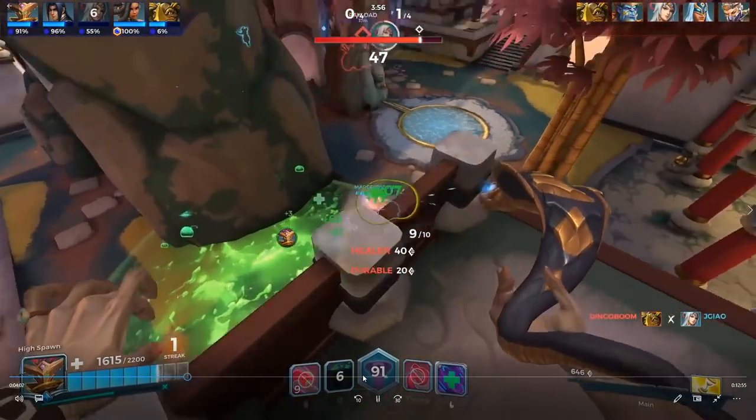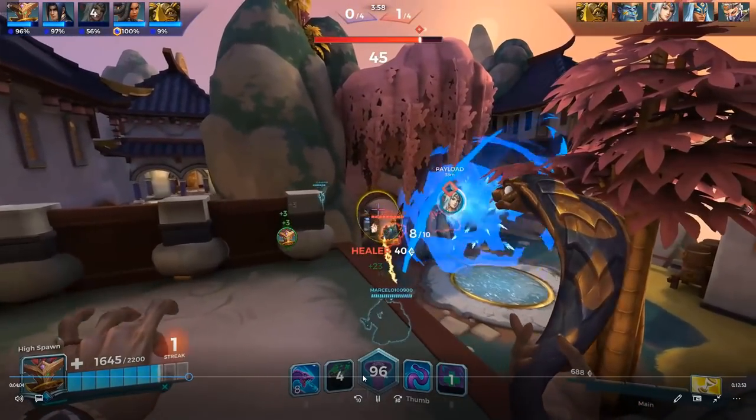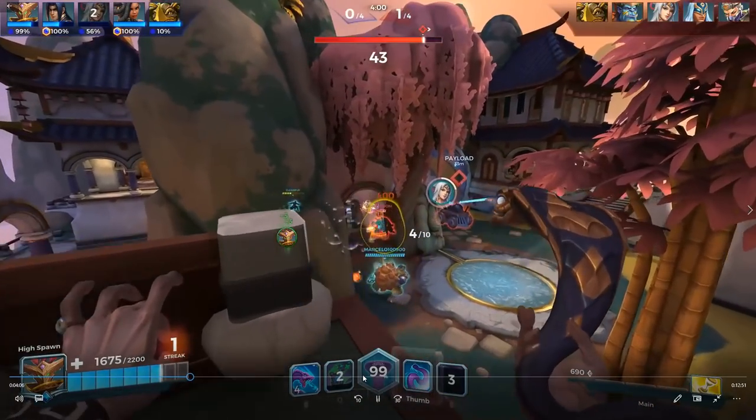Whenever you're going to die, don't just sit there and emote. Don't waste your time — actually try to be productive and use your time effectively. We see the Makoa is low, we go straight for him, we jump-peek him so we don't take too much damage, and look for the spam on that corridor.